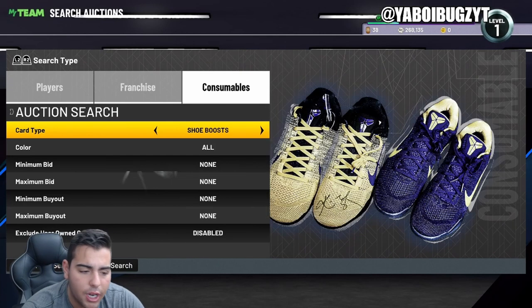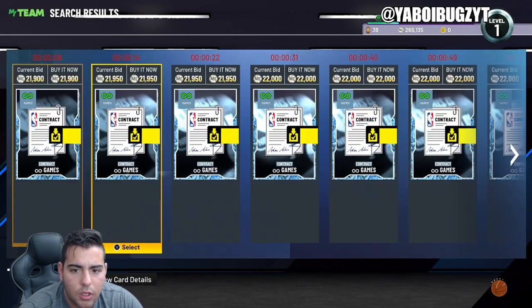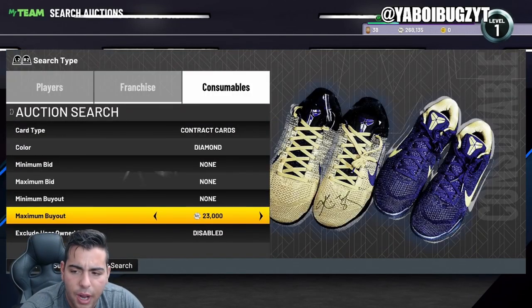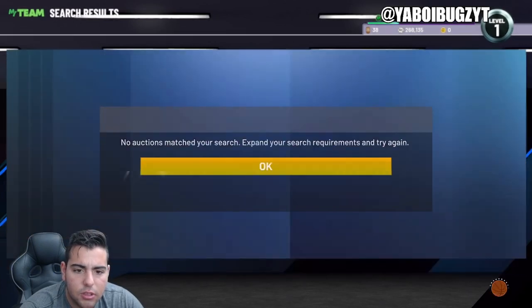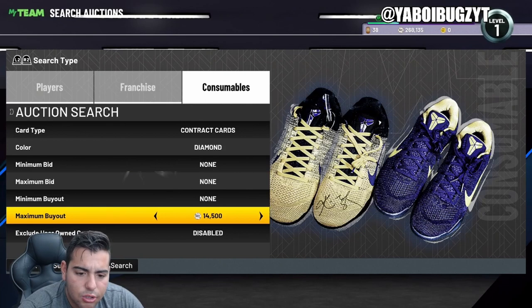Let's start off this top snipe filter video — it's actually gonna be one of the best top sniper videos in a while. There's a little bit of market movement. Diamond contracts — how much do you think they're running for? If they're on, they better be under 15k. Wow, hold up — don't tell me these cards didn't even drop that much. They're above 15,000 MT.